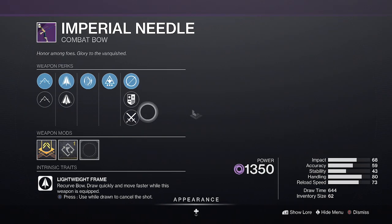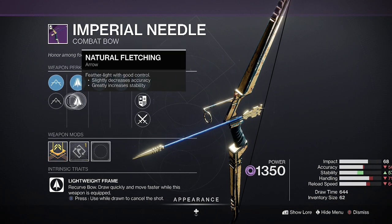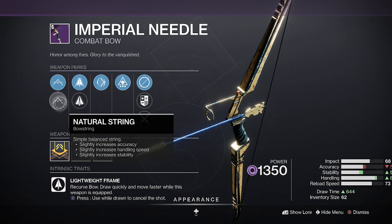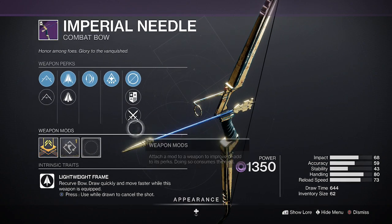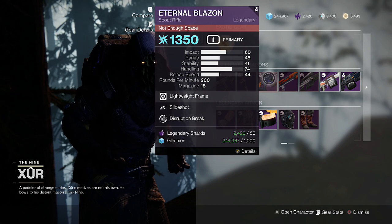Oh yes, Imperial Needle with Archer's Tempo and Wellspring, Compact Arrow Shaft, Natural Fletching, High Tension String, and Natural String with a Draw Time masterwork. All right, all right.